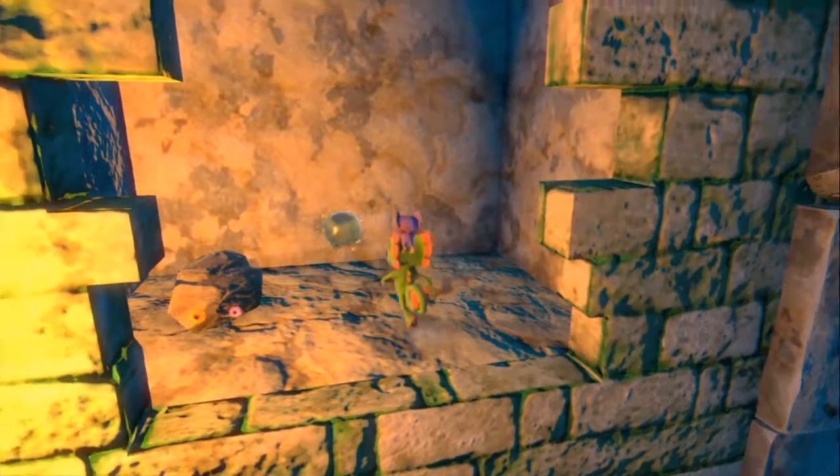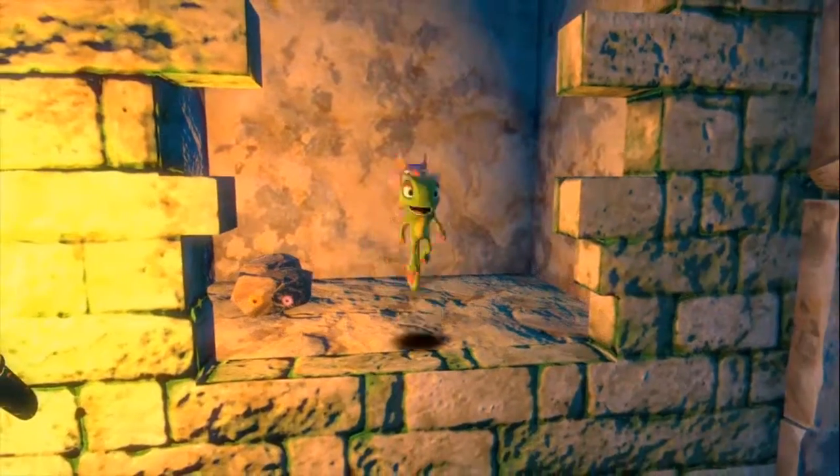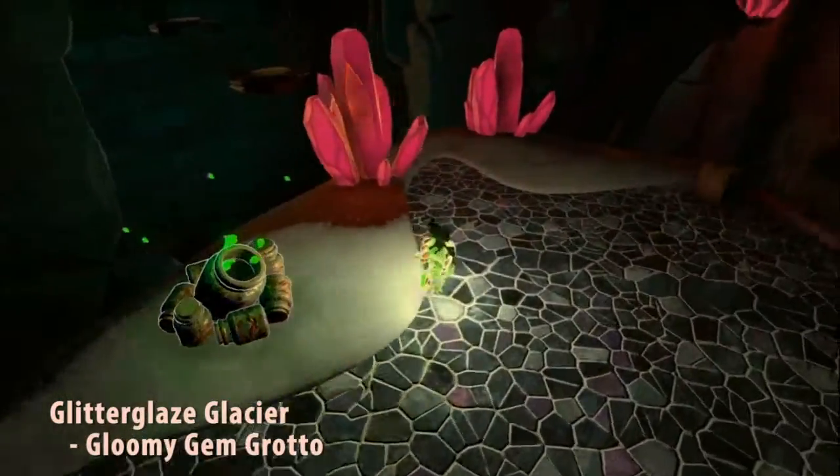So this is what the items are. There are five of them, one in each world. It's a pirate skull treasure. I'm not sure if there's a specific name for it, but that's what it looks like.